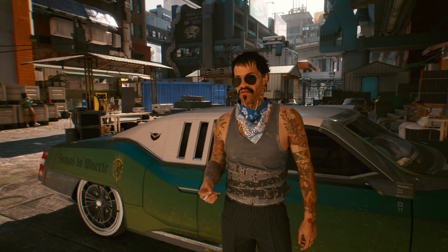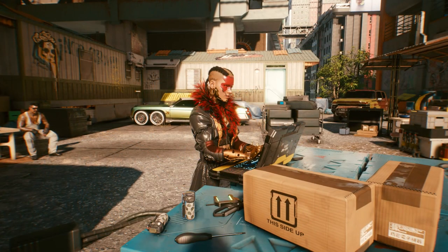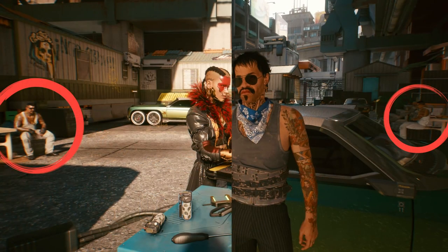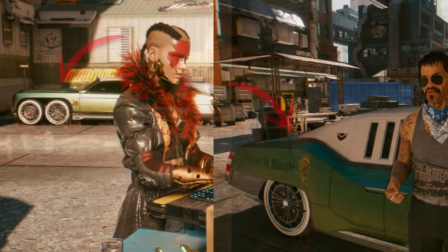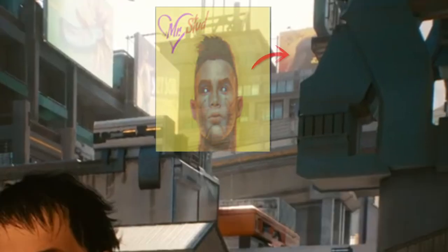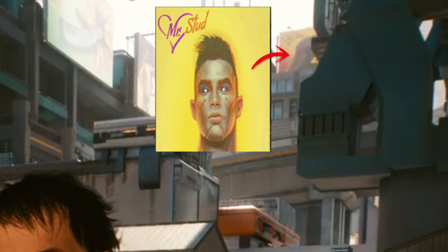The next scene puts us back in Valentino territory, likely in the exact same spot as we saw the red-faced female from before — based on her likely presence in the background, the Valentino off to the right, and the 6-wheeler in the corner. On the side of the car it says 'Somos la muerte,' which means 'we are death.' We've seen the same Mr. Stud ad repeatedly, though they seem to have added another design on top.